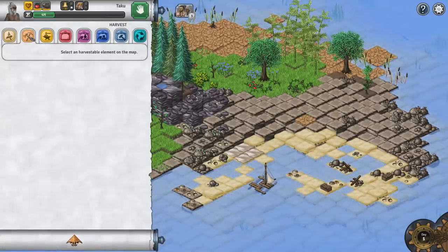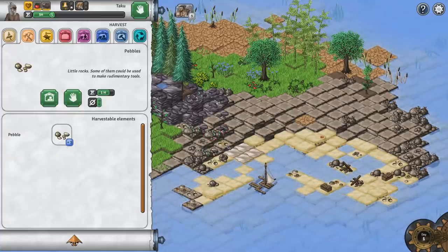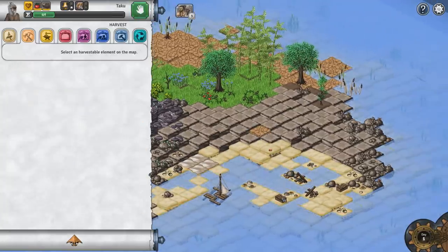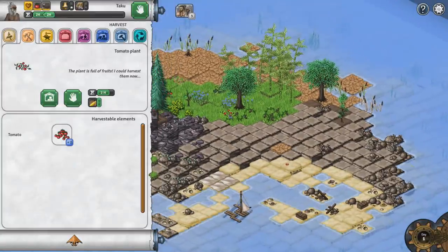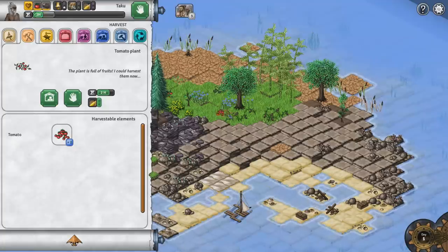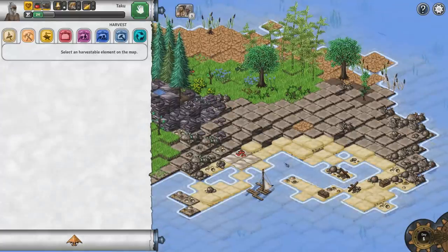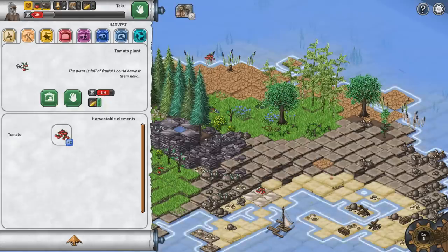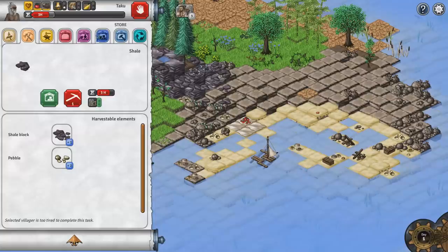The first thing we want to do is take this dude. We've got Malachite for copper, Shale on that side, a little bit of Pebble right there. We've got a tomato plant over here — harvest the tomato. That took three hours, so that's going to eat up a bunch of his time. He's got two hours left so we can probably go get another tomato plant. The first guy has gathered some tomatoes, now inside what I assume is our stockpile.